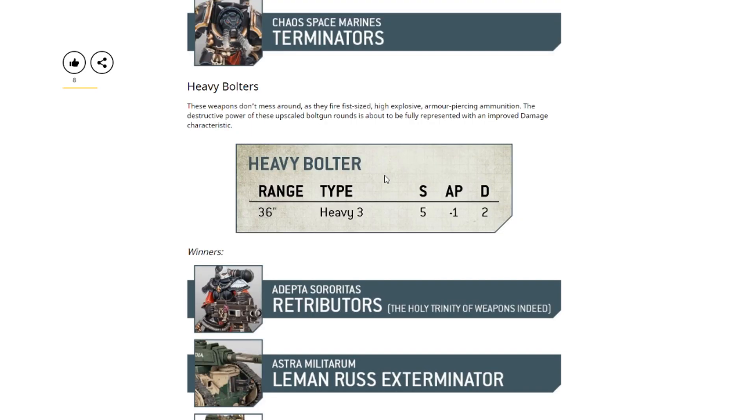Now on to the change I think I like the most — only because I'm biased, as the heavy bolter is actually my favorite weapon the Imperium has. I just think heavy bolters look incredibly cool, which is why I gravitated towards Imperial Fists when I played Space Marines. Heavy bolters are still 36 inch range, Heavy 3, Strength 5, minus one AP, but they're now two damage.